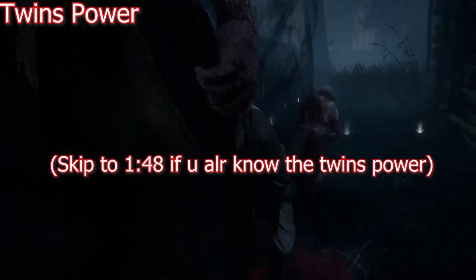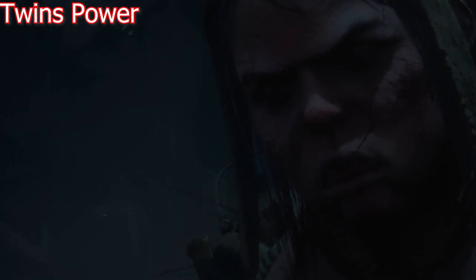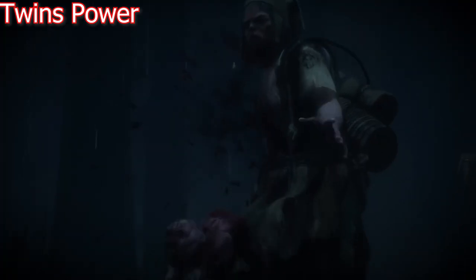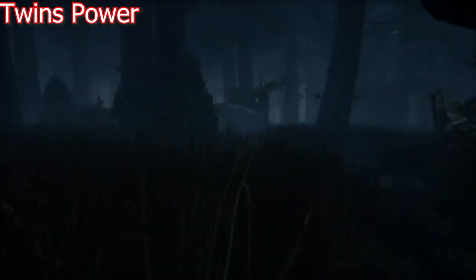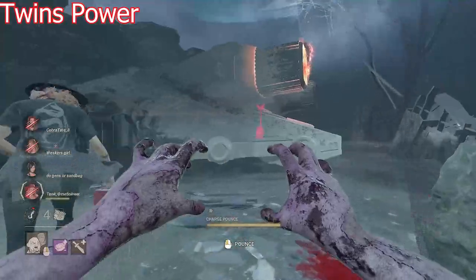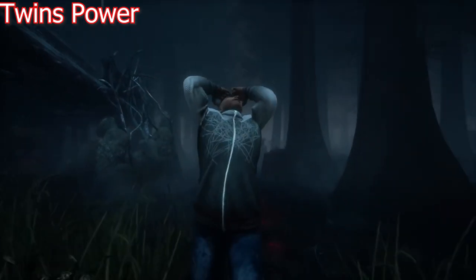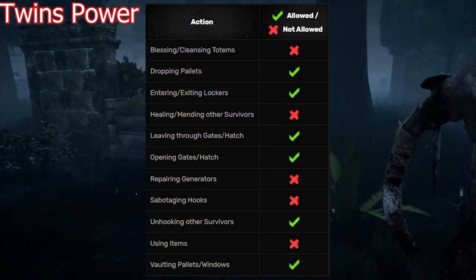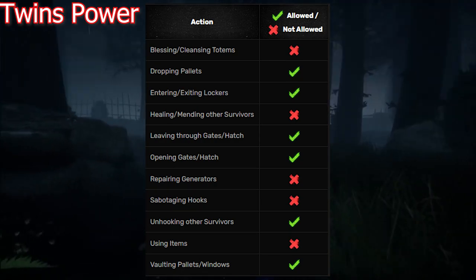First we're going to talk about the Twins' power. The Twins can split into two different controllable characters: Charlotte and Victor. Charlotte is just a basic M1 killer, not really that interesting, but Victor on the other hand can be very useful. When unleashed, Victor can run around freely and you charge a pounce and tap the attack button to release it. Landing a pounce deals damage to a survivor — if they're already injured they go down, but if they're at full health Victor clings onto them, causing Broken, Oblivious, and Incapacitated on that survivor. Here's a list of what you can do and what you cannot do.